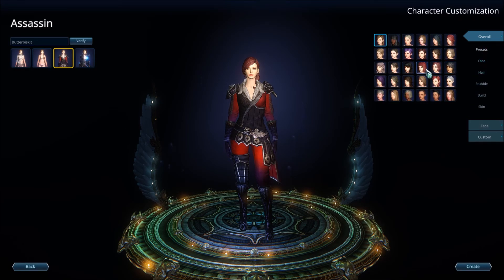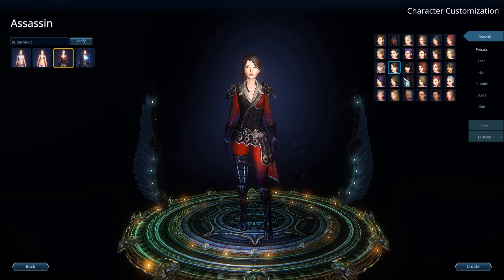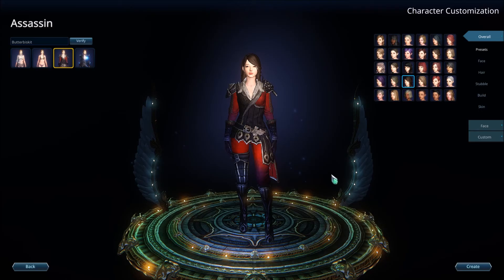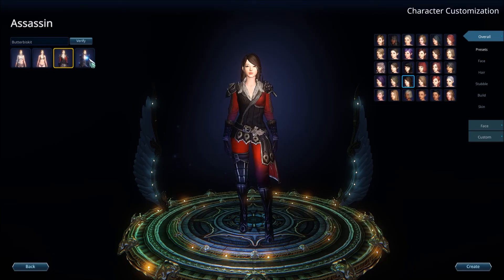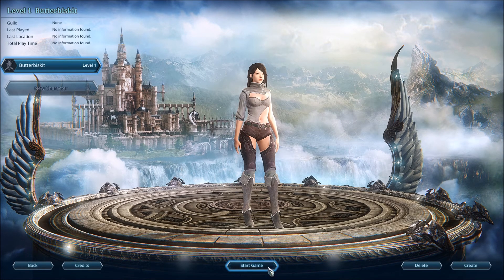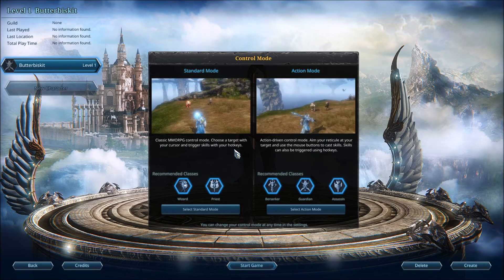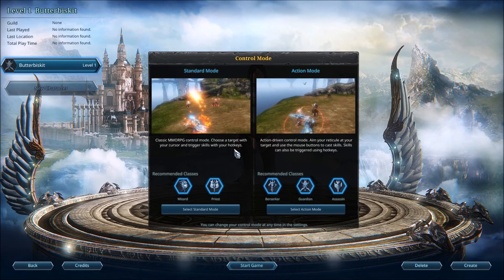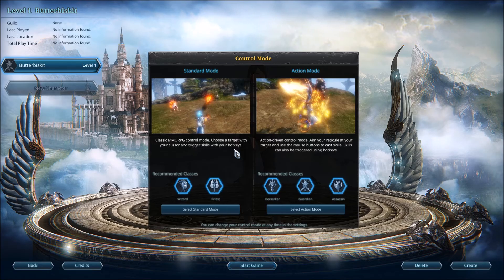There are some presets, which is cool, but I would like to see more of a random button — I always like random identification. I'm going to go ahead and wear that outfit. I don't know if I actually take that with me or not. Standard mode: classic MMORPG control mode — choose a target with your cursor and trigger skills with your hotkeys. Or you can go action-driven control mode: aim your reticle at your target and use the mouse buttons to cast skills, with skills also triggered using hotkeys.